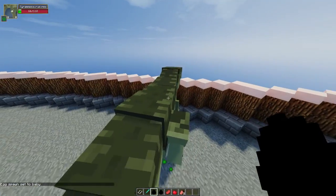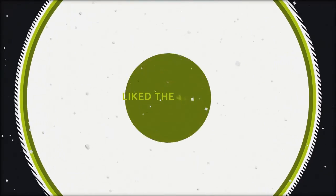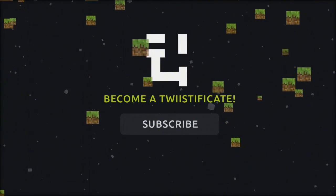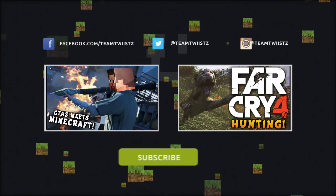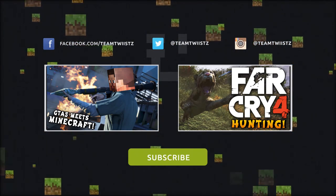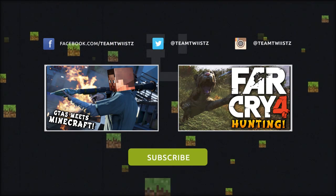Let's go ahead and make him sit — look at that guys, he's so freaking cute. So anyways guys, that wraps up today's video. Hopefully you enjoyed watching Tyrannosaurus Rex go against the Triceratops. If you guys want to see any other dinosaurs battle, tell me in the comment section below, and click on the videos on your screen to see either the Jurassic World mod or another video I've uploaded. Don't forget to subscribe — this was Team Twist and I'll see you later.